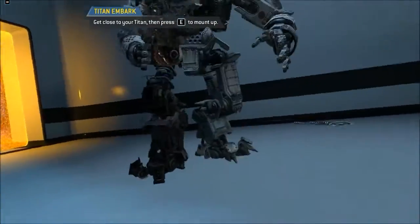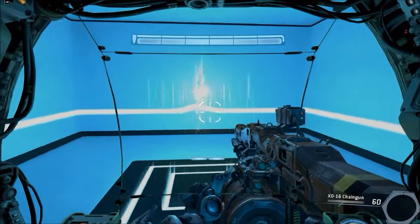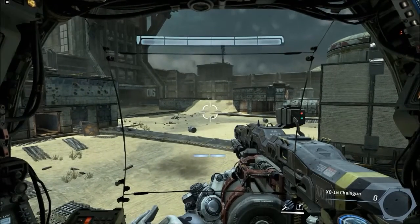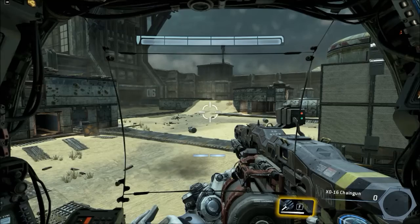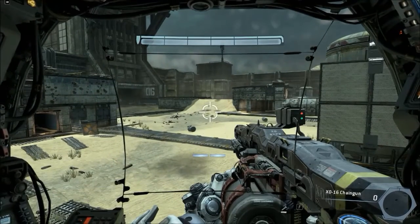Get close to your Titan and re-embark. To continue, pilot your Titan to the exit. Titans also carry offhand weapons into combat. These weapons can be fired at times when primary weapons are unavailable, which enhances your Titan's combat effectiveness. Titan has been equipped with the rocket salvo. Try firing your rocket salvo now. Be sure to deploy offhand weapons to maximize your firepower in combat.